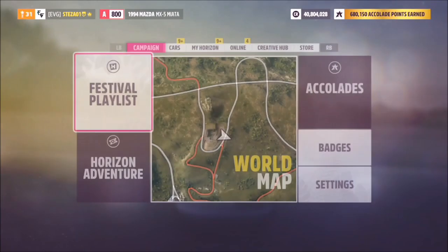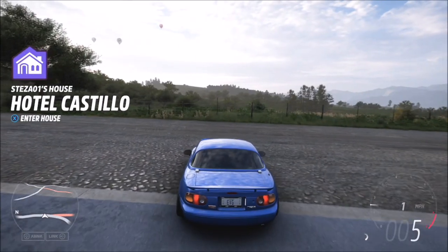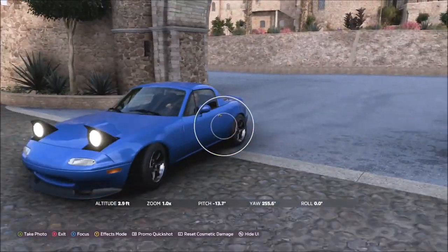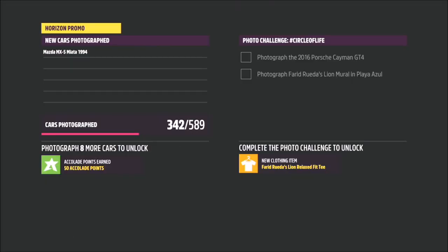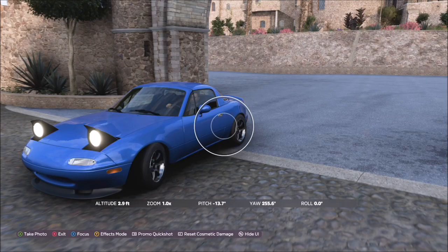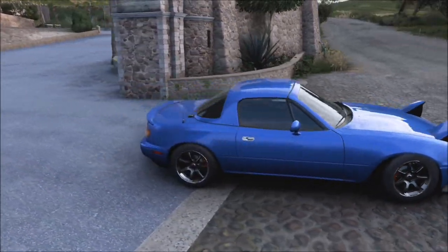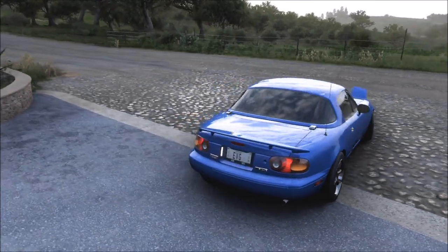The final challenge is another super easy one — it just wants you to take a photo of your MX-5. Hit up on the d-pad, then hit the right bumper button and take your quick shot, and that's it — the final challenge is complete.